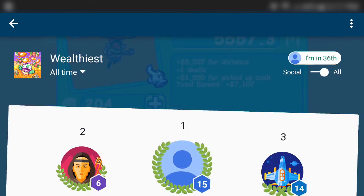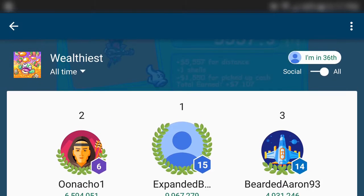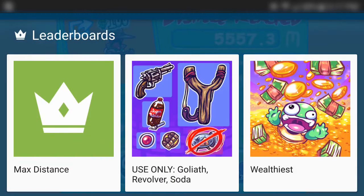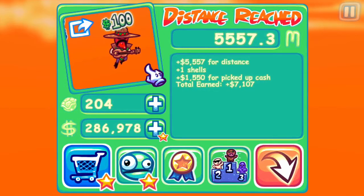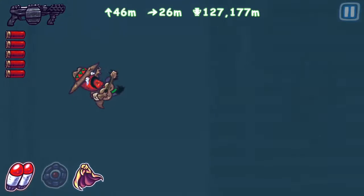The wealth leaderboard — I'm not sure if it's a total or how much money you currently have right now. Like currently I have 279,871, so we're gonna go back to this. Actually I have more now, but you get the whole point.